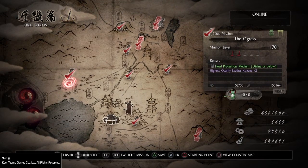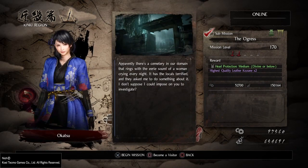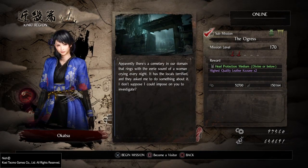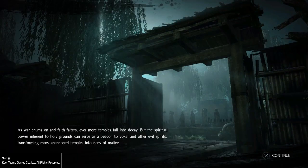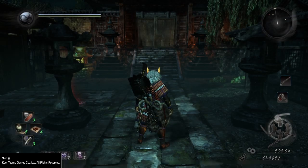We're going to be heading over to the Ogress mission here in the Kinki region, and we're going to be opening up one of these sealed doors with yokai incense, virtually beating the boss and the level in about 40 seconds.